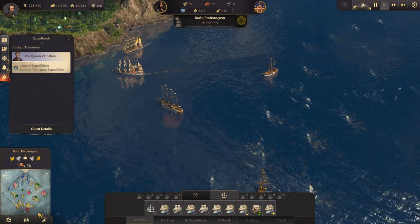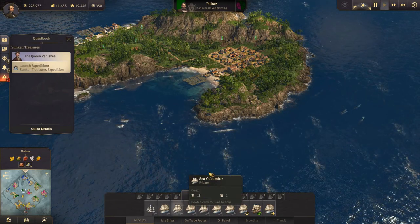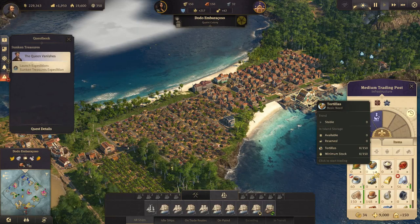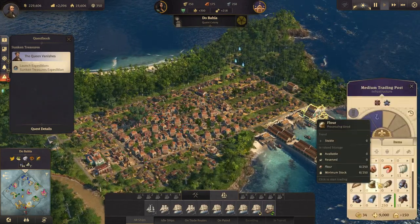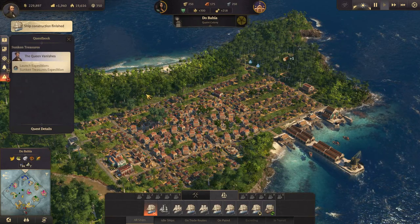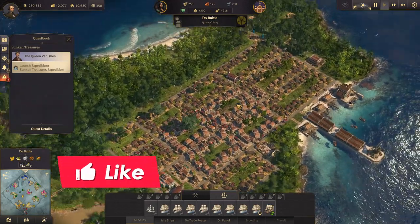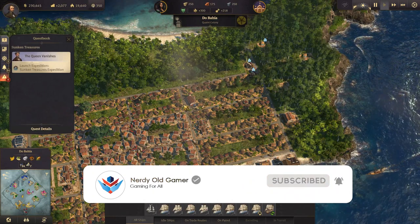We've re-contained the pirates for now, which is really good. In the next episode we're going to focus over here because we've run out of bonbons, we don't have any bowler hats, we don't have any tortillas — we have plenty of bowler hats here but not over here. So we're going to focus a little bit on the new world in the next episode, because we need to keep things going there as well and produce and upgrade more. Thank you very much for watching — if you enjoyed it, leave a like and subscribe and I'll see you next time.